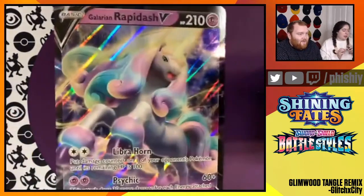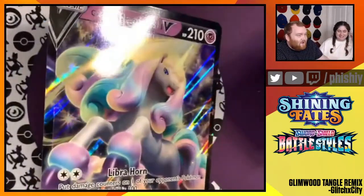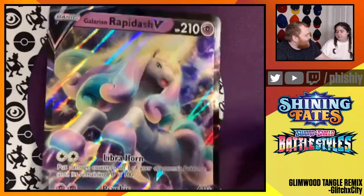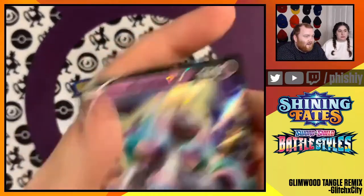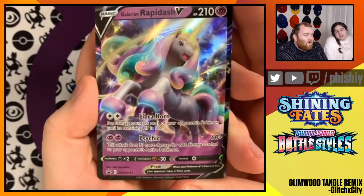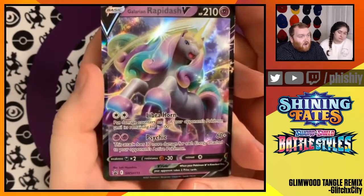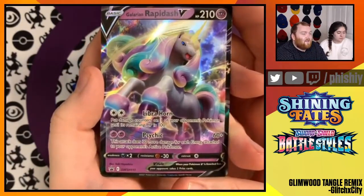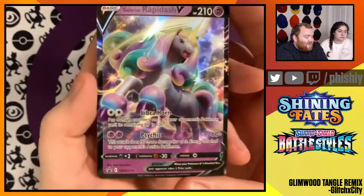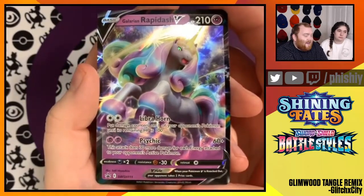Then the Galarian Rapidash box came with this giant promo card. We put them in our new binder that holds the big cards — since the Pokemon 25th anniversary starter set came out, they started putting out binders for large cards. The Galarian Rapidash V has the Libra Horn Attack, which puts damage counters onto a Pokemon until it only has 100 HP remaining — so it can do like 220 damage on big VMAX Pokemon, leaving it with only 100 health. The Psychic Attack does 60 plus 30 more damage for each energy attached to your active Pokemon. I've already been seeing Libra Horn used online as a strong two-colorless-energy attack that sets up the rest of your Pokemon to finish.